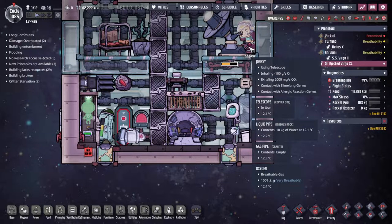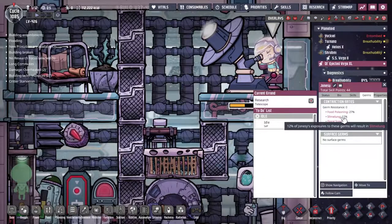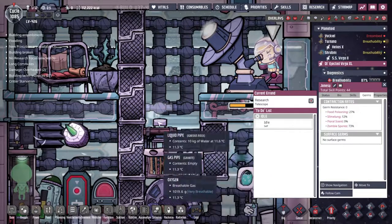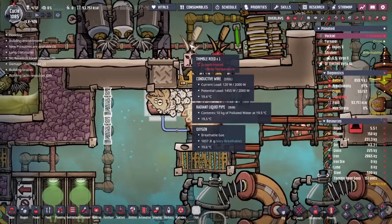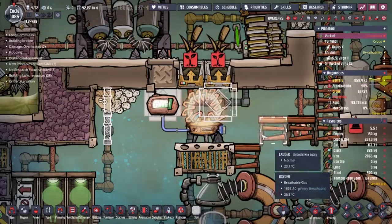It's got slime lung in it and everything - where, how did he get slime lung? 12% slime lung. Food poisoning as well. The temperature's trending upwards here so I'm going to take this as it's going to be good.